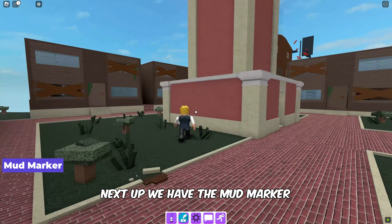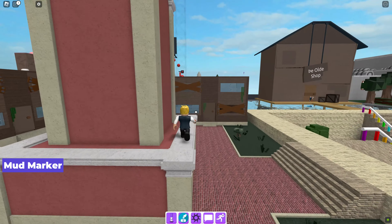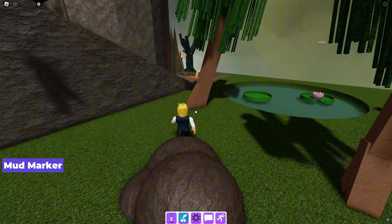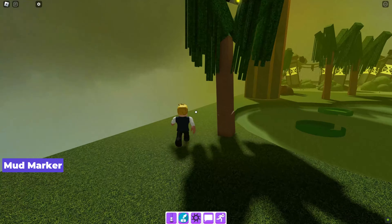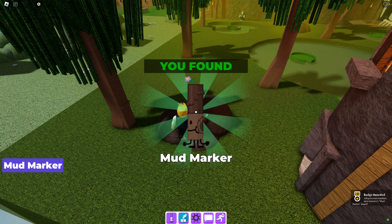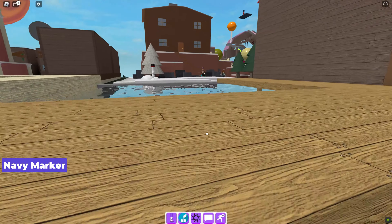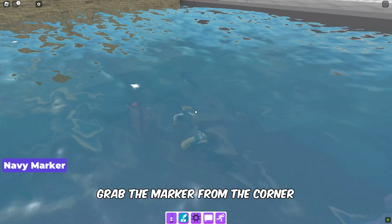Next up we have the mud marker — follow my lead to find it; it is hidden right there in the mud. To find the navy marker, jump inside the water near the shop and grab the marker from the corner.